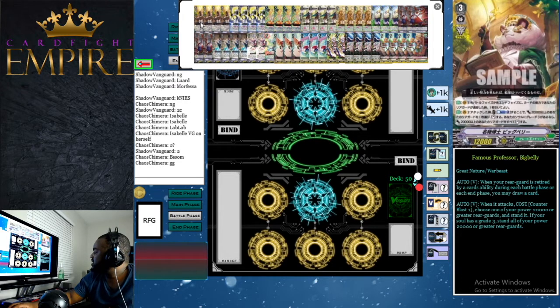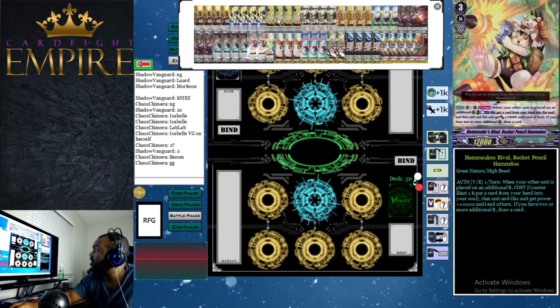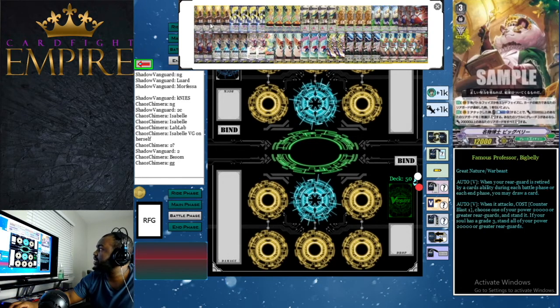Big Belly's second skill — what makes it very good — is when it attacks, you can counter blast one, choose a rear guard with 20,000 power or greater and re-stand it. If your soul has a grade 3 card in it, you get to re-stand all rear guards with 20,000 power or more. Because of Ham Don, you're actually able to use Big Belly to its full potential right off the first time you go to grade 3, which can be very hurtful to your opponent, especially if they're still on grade 2.